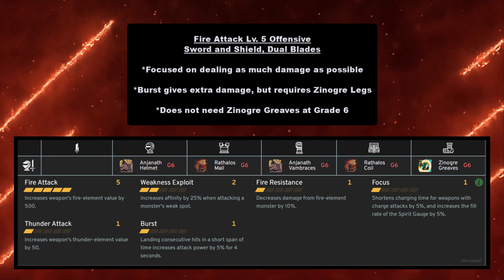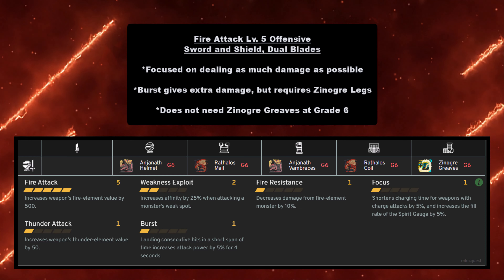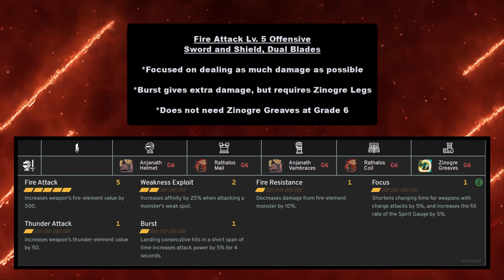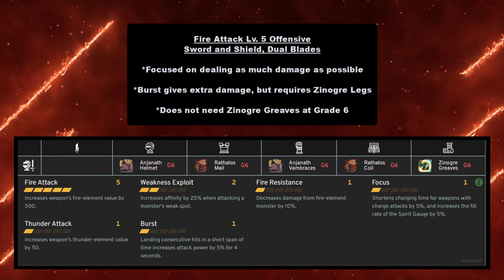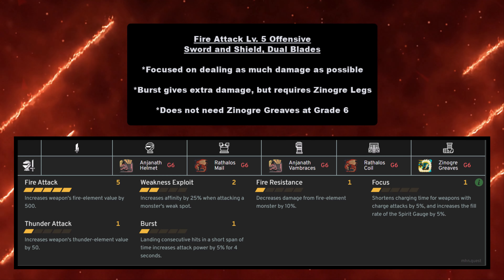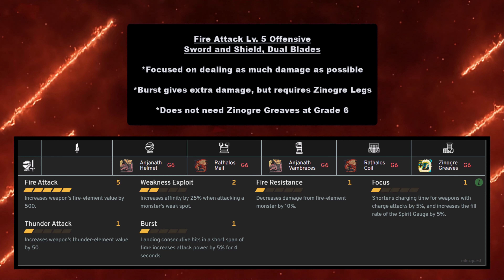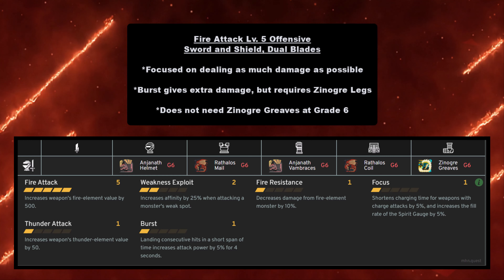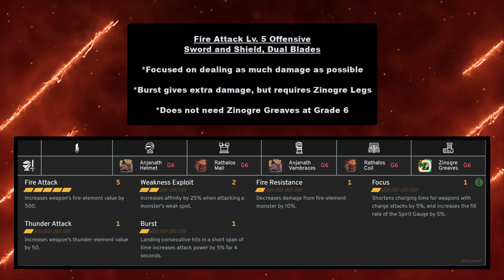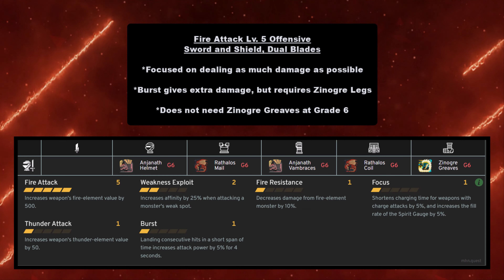We have Fire Attack Level 5 offensive, starting with Sword and Shield and Dual Blades. This is focused on dealing as much damage as possible. Burst gives you extra damage but requires Zinogre legs — and you can get Zinogre Greaves at grade 4, not grade 6. This requires the Anjanath Helmet at grade 6, Rathalos Mail at grade 6, Anjanath Vambraces at grade 6, Rathalos Coil at grade 6, and Zinogre Greaves at grade 4. It gives you Fire Attack, Weakness Exploit, and one level of Burst.